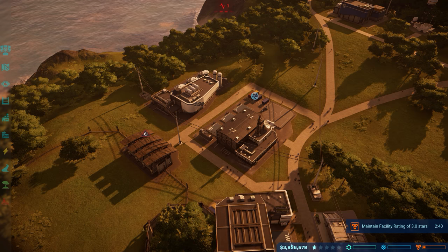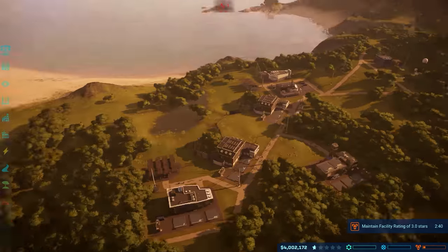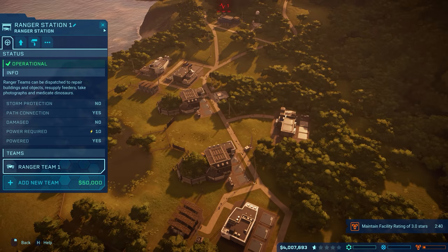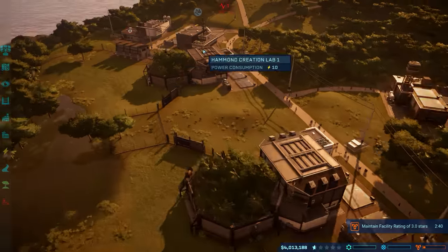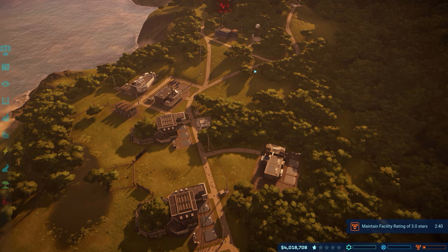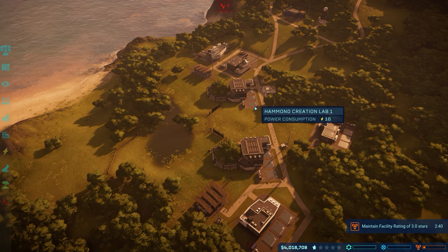As you can see as we exit here, we now have transferred 3.9 million dollars — technically the transfer itself was only 3.8-something million dollars, but still absolutely a phenomenal way to transfer money back and forth between islands. The research is linked, as well as the expedition and the fossil center, making it so that we can transfer money easily. 3.8 million dollars is going to make this island have zero problems. If you found this video useful, I'd appreciate you hitting that like button and don't forget to subscribe — thanks for watching!